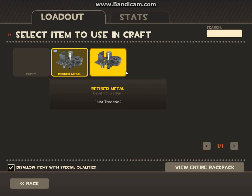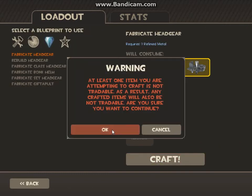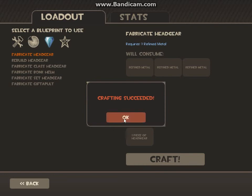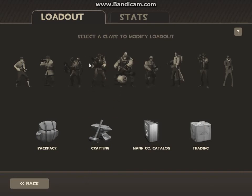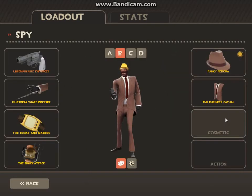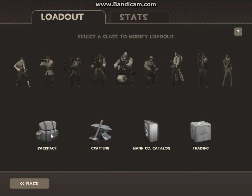I guess it's time I'll use my non-tradable, just get that out of there. Alright — clan pride medallion. Let's see how it looks. Just a little badge — not bad.